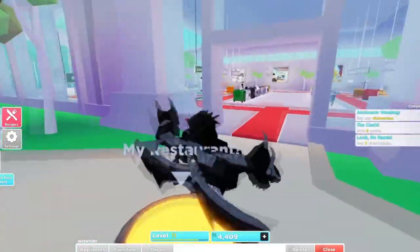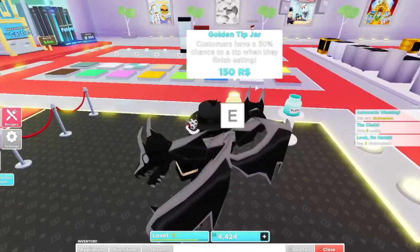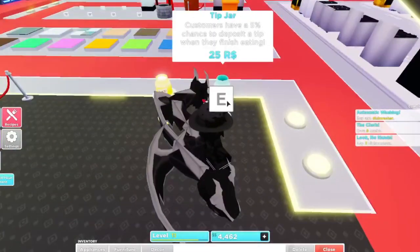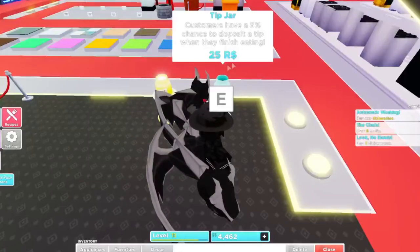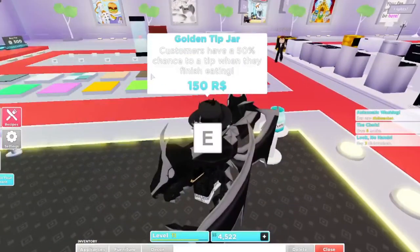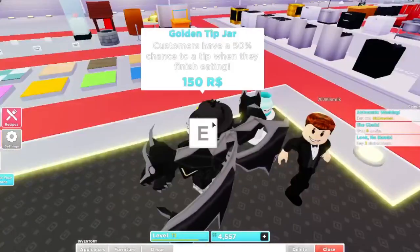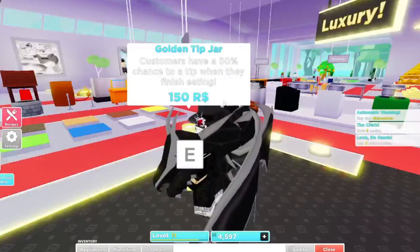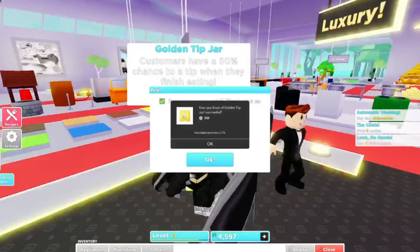I'm going to go to the big shop and check out this golden tip jar. Here's the regular tip jar — customers have a 5% chance to deposit a tip when they finish eating, for 25 Robux. The golden tip jar gives customers a 50% chance to tip when they finish eating. That's a pretty big difference, so let's go ahead and buy it.